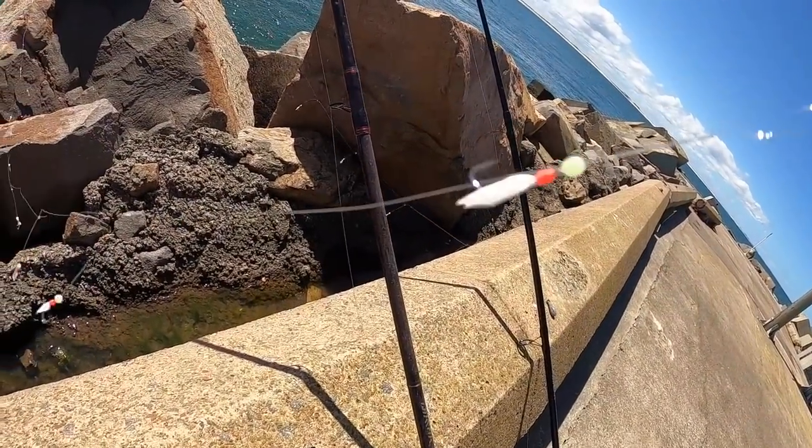So what we're using for bait to catch this live bait - these yakkas - are pillies. We've got a little bait jig here. Put a little bit of bait on each one of these jigs and hopefully we'll turn that into yakkas.